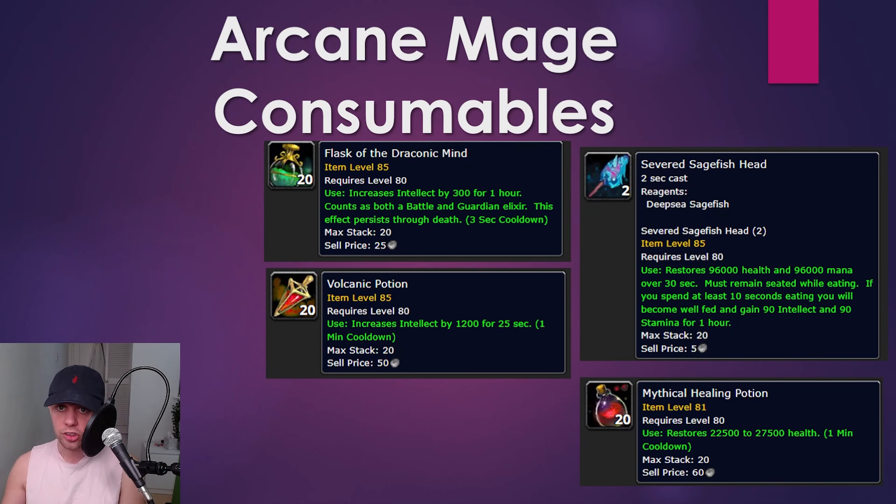For consumables: Flask of the Draconic Mind, adding 300 intellect for an hour, and the Volcanic Potion, increasing your intellect by 1,200 for 25 seconds — use this potion when you go into your burn phase. The Flask stays on at all times. Severed Sagefish Head if you're not using a feast, adding 90 intellect and stamina. And if you need a healing potion, the Mythical Healing Potion is the way to go.